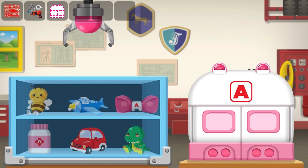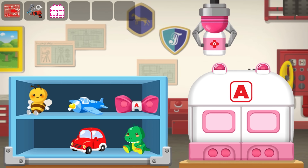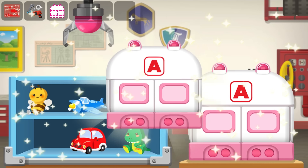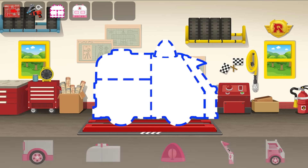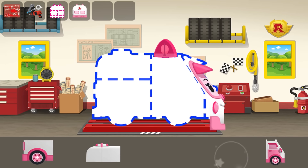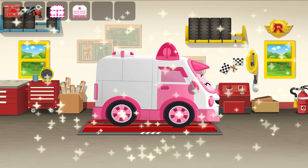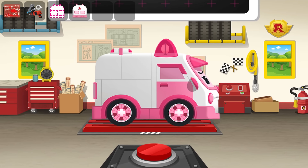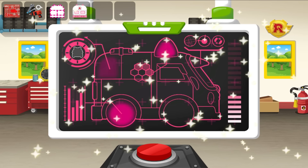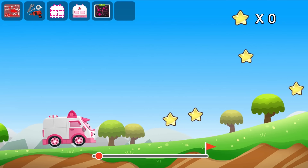Use the stickers to complete the next aid kit. Use the stickers to complete the car. Press the button to scan the vehicle. Get to your destination as fast as you can.